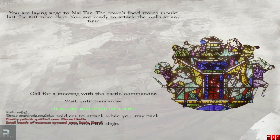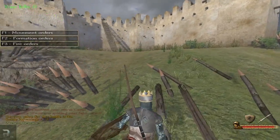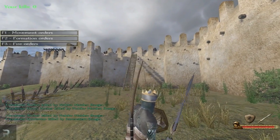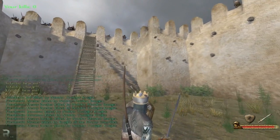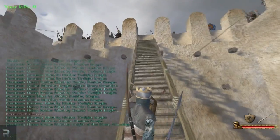We are lucky enough to actually have ladders in this particular siege. Now all I need to do is place the archers at the front here and we should be okay to go all in. There are 800-plus units here — I believe 834 — so we may be in for a rather large siege.